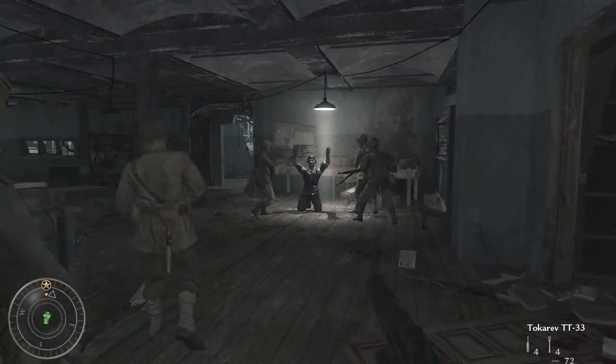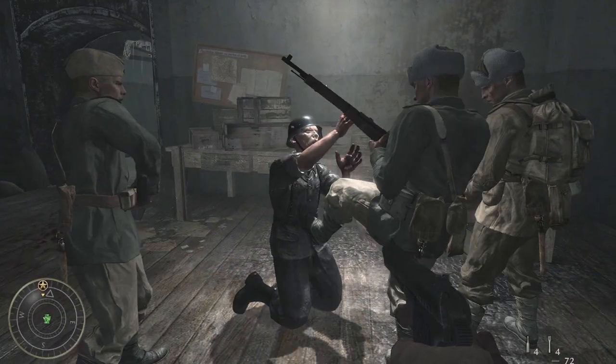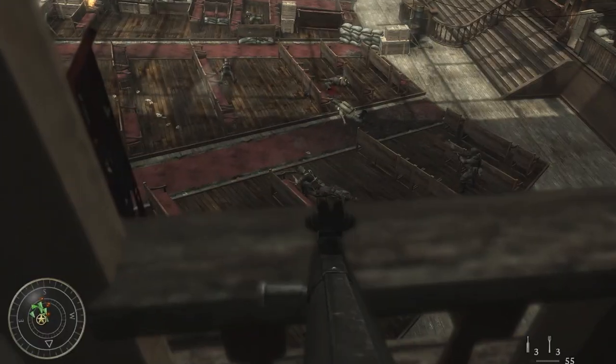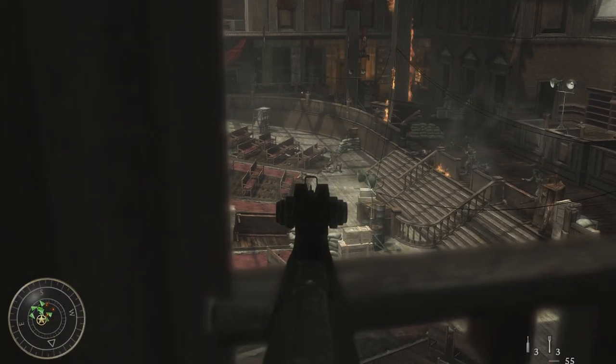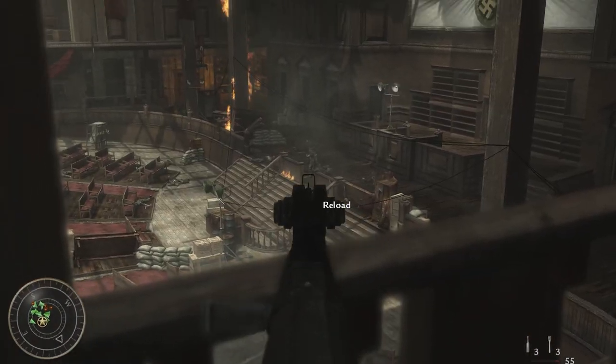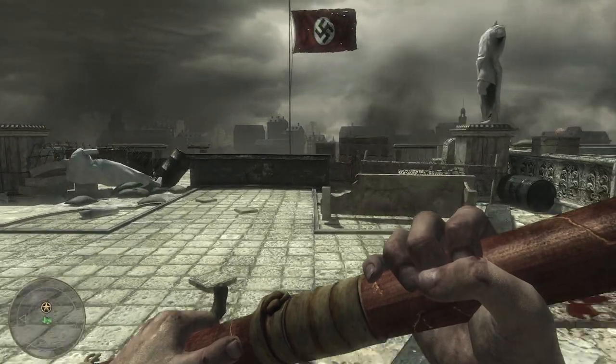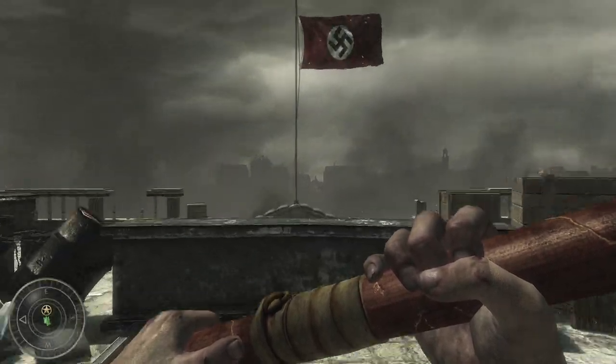The very culmination of the horror and brutality are the missions that take place in the heart of Berlin: Eviction, Heart of the Reich, Downfall — all of them upping their depictions of the desperate fighting in and around Berlin during the fall of the Nazi regime, all of it coalescing into one of the best ending sequences for a Call of Duty game ever.